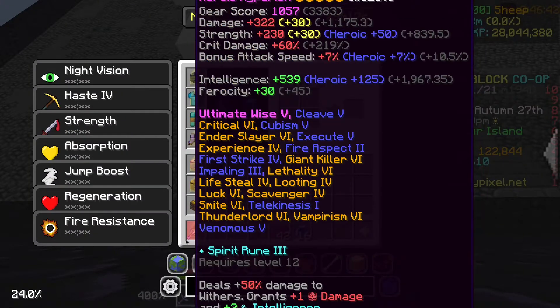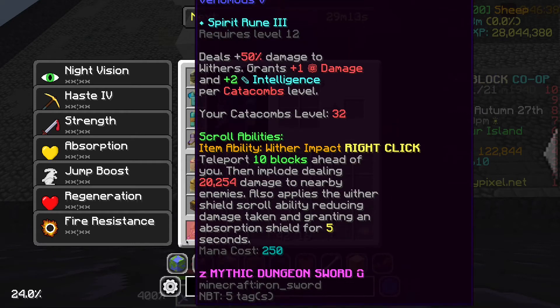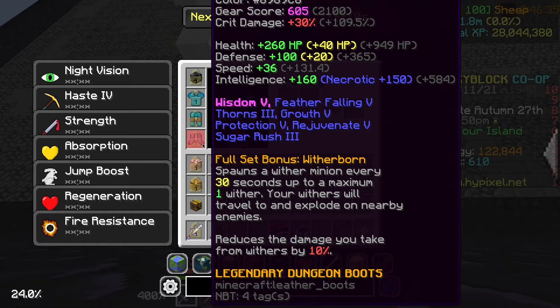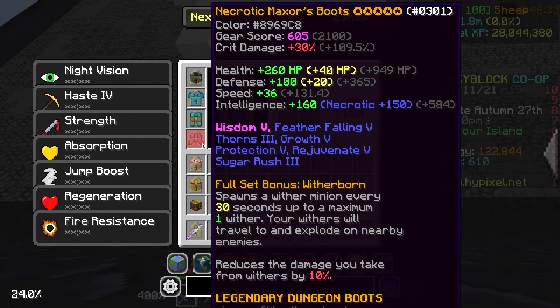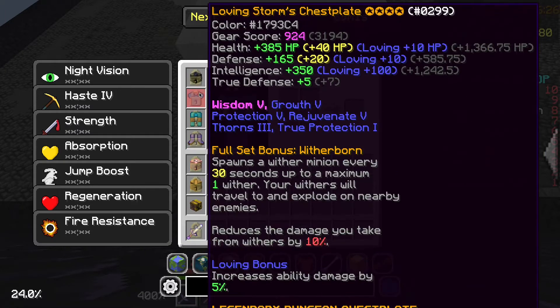I'm going to show you about blood rushing, so I'm just showing off some of the gear you need. Preferably a wither impact sword — I like to use the Hyperion one. I used to use the Astraea because that was the healer one, but I think it's just better to use the Hyperion. Here I'm showing off my max sword boots, which is very nice for speed.